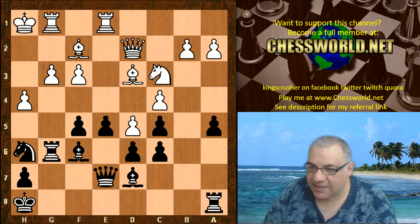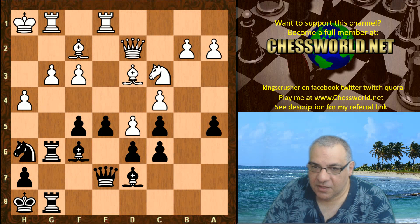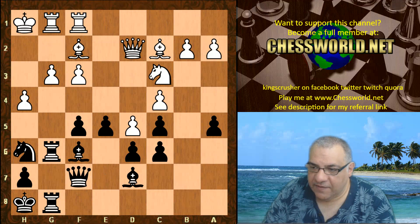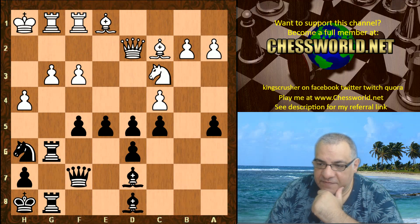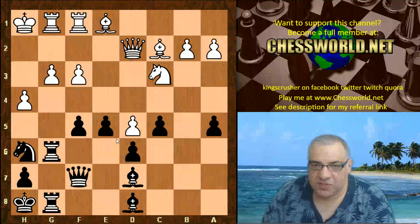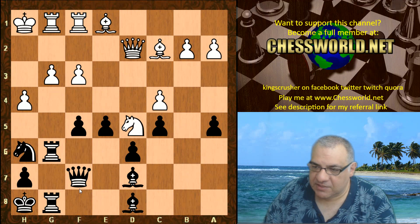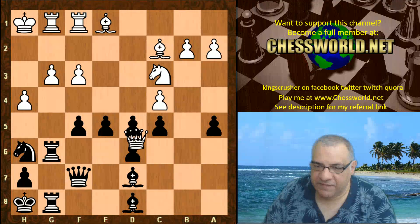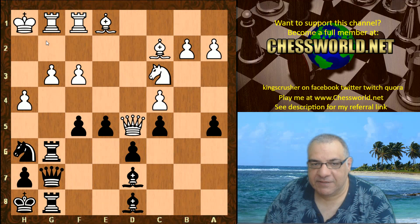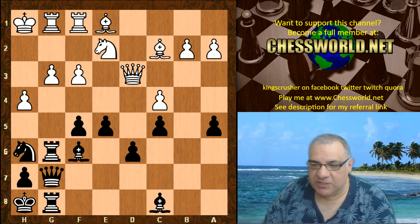Now we have Rook ag8, Bishop c2, Queen f7, Rook ef1, Bishop d8, Bishop e1, and now c-takes d5, c-takes d5 — black has dissolved the doubled pawns. On taking on d5 it gives black the e6 square. If Queen takes d5 that's even worse, because there's always the prospect of Bishop c8 to b7 on that diagonal — black is actually much better there. So c-takes d5 seems sensible.